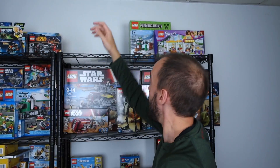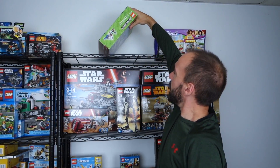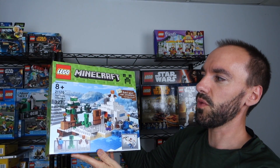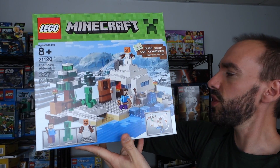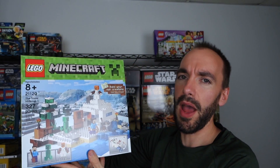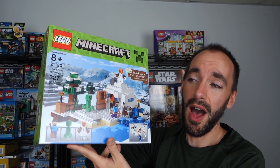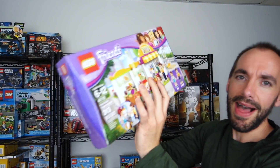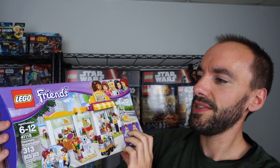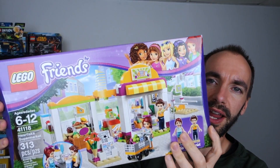I'm just going to start setting stuff on the ground because I want to reorganize this shelf. The next set is another Minecraft set — I got this one for Christmas. It's 21120, the Snow Hideout. This is a really cool set and it's something I wanted for a specific build I'm going to do in combination with another set. And my last Lego Friends set that I haven't built yet — this is set 41118, Heartlake Supermarket.